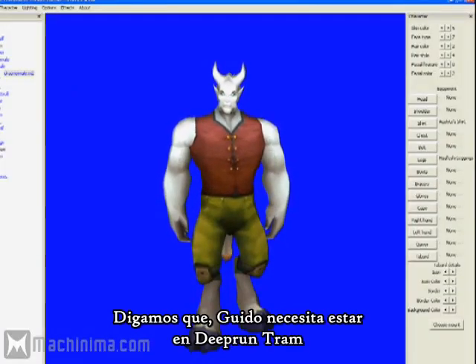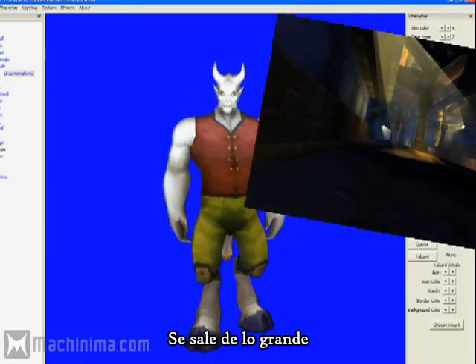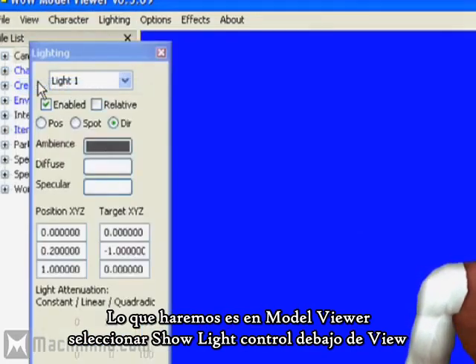Let's say that Guido here needs to be placed in the Deep Run Tram. He sticks out like a sore thumb and looks much brighter than the background. So what we need to do is in model viewer select 'Show Light Control' under View.